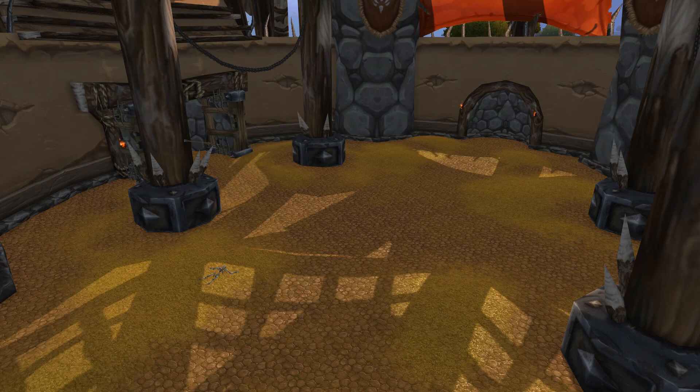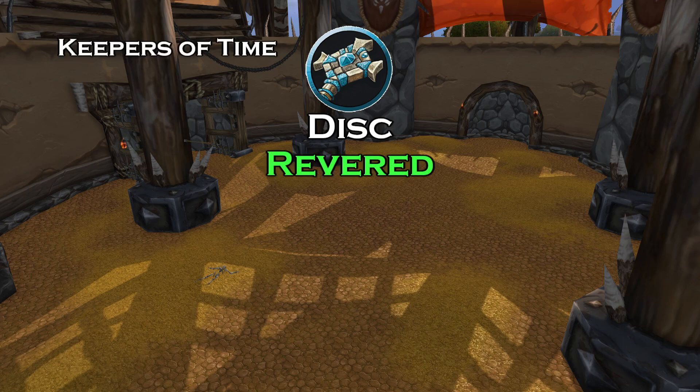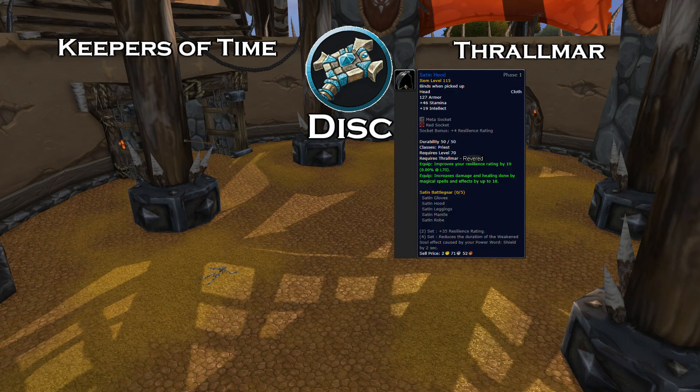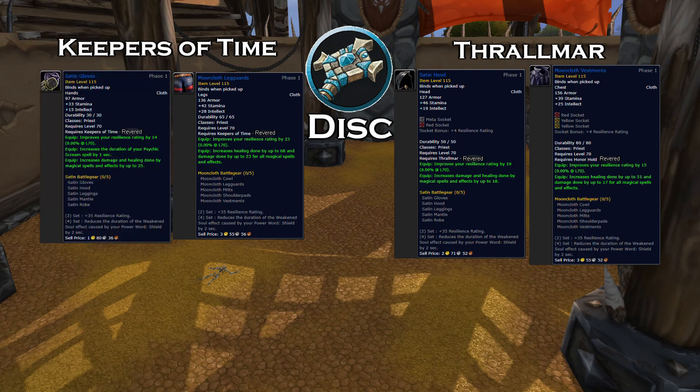For example, let's say you are a Priest and you are Discipline — a Healing Priest — and you are Revered with Keepers of Time and Thrallmar. You can already buy four pieces from just these two factions: the Satin Hood from Thrallmar and Honor Hold, the Mooncloth Chest, and from Keepers of Time, the Mooncloth Legs and Satin Gloves. This would already give you plus 70 Resilience, because you have two Mooncloth pieces and two Satin pieces, giving you two two-set bonuses of 35 Resilience, which do stack.